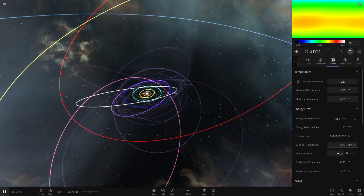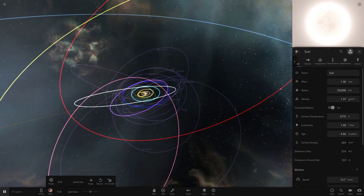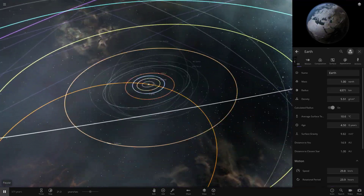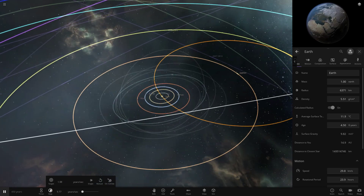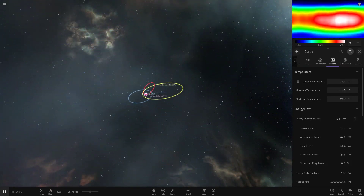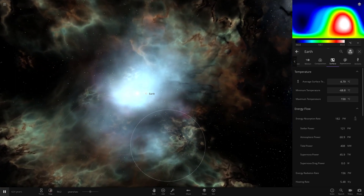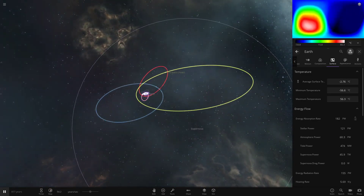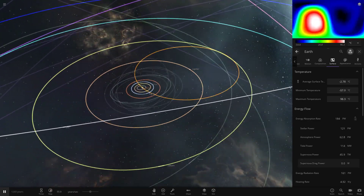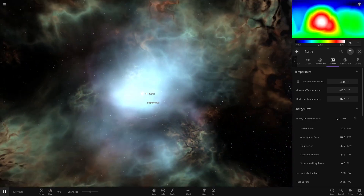It doesn't seem like most of the objects are affected — they seem pretty okay, just chilling out here. Going a little quicker. Earth is at 12 degrees, 11 — looking fairly normal to me, not really much going on. Back to the settings — no drag power still. To really prove the theory we'd have to keep it going until the nova disappears, but that could take a lot of game time. We're travelling at 50 years now and still not getting any supernova drag power.